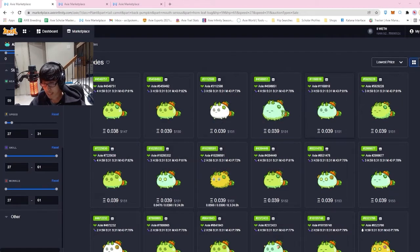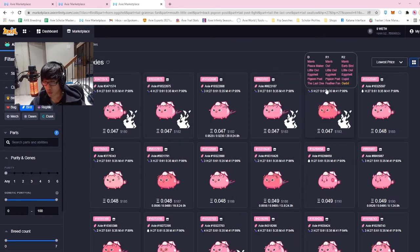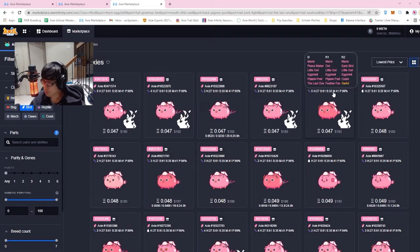For plants, you want to buy the highest ID possible for the same price. The larger the number, the older — wait, the newer the plant — the faster it will move in speed ties. So if all other specs are the same speed, HP, morale, and skill, it goes down to ID. You want to use the plant with the highest number. Conversely for the bird, you want the lowest ID possible — a lower ID bird will win speed ties more.